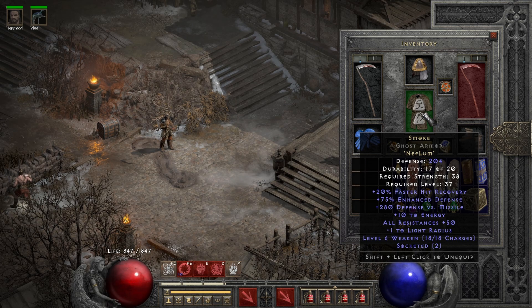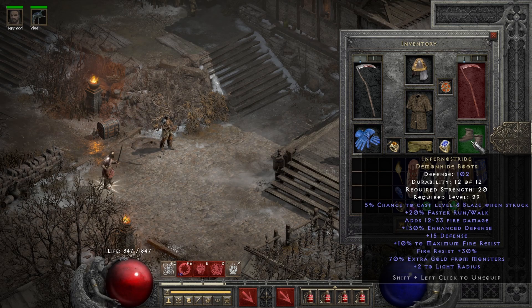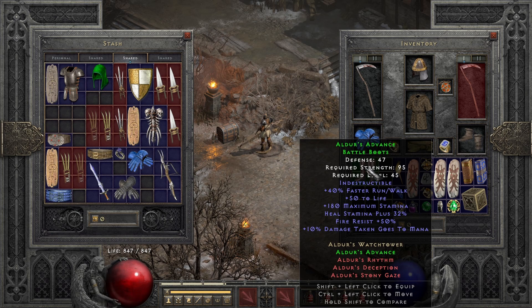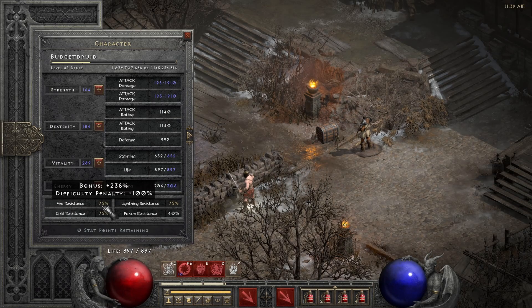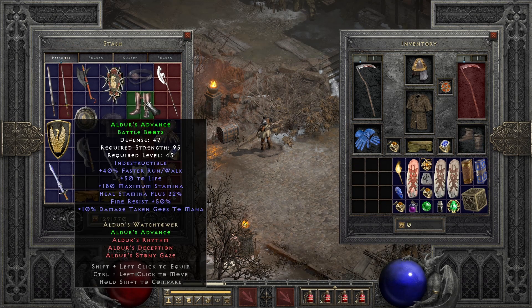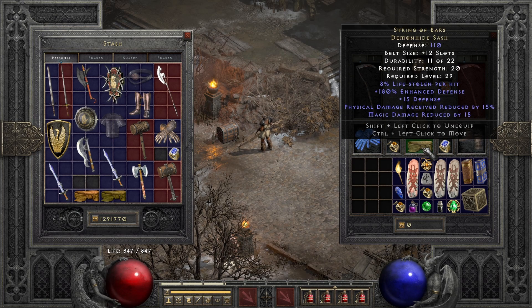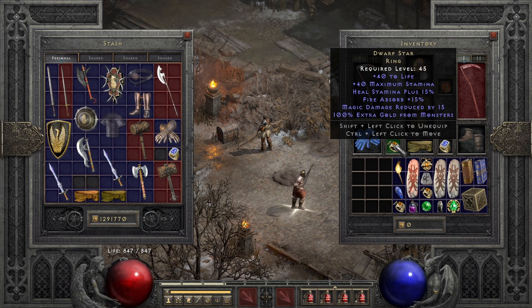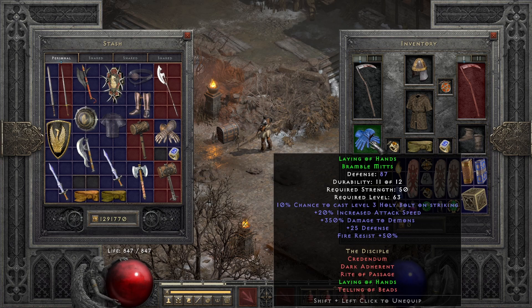I have a Smoke armor to give us 50 all resistances. Infernostride boots for max Fire Res — you can also go with Aldur's Boots if you find them; they have better faster run/walk and Fire Res, but we are overcapped anyway, so Waterwalk or Infernostride are nice if you're going Travincal for example. I also have a Ravenfrost, a String of Ears to help with physical damage reduction — you can also use a T-God's or any rare belt with life, fire, and poison res. A Dwarf Star gives further life and fire absorb; the magic damage reduction is nice and highly underrated. Laying of Hands increases attack speed and Fire Res — anything with fire resistance and attack speed would be beneficial.